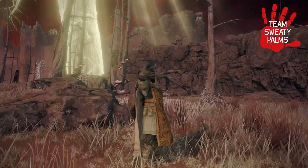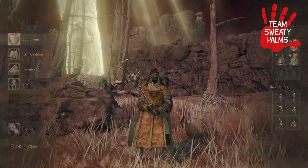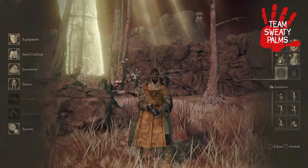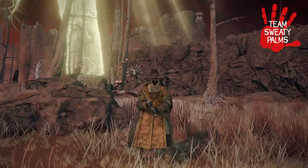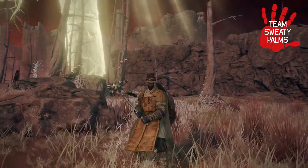Good morning, good afternoon, or good evening to you, wherever you may be. Welcome to the channel. Team Sweaty Palms coming back to you with the 7th episode of our multi-part tutorial, How to Become Overpowered in Elden Ring. I am your guide, Bad Human, and today we'll be taking on the flying dragon Agil and using its heart to obtain one of the most overpowered incantations in the game, Rotten Breath.